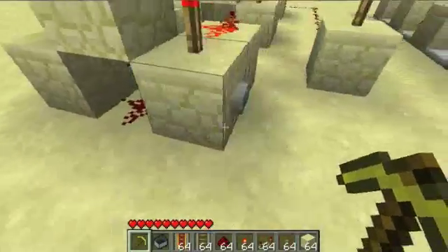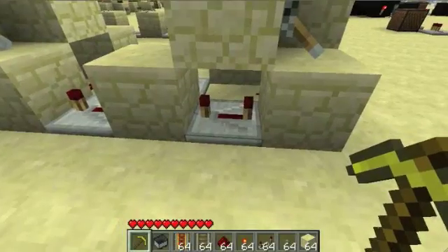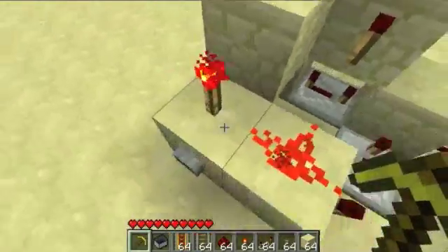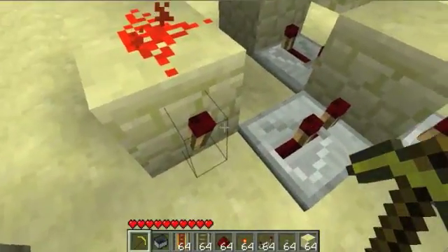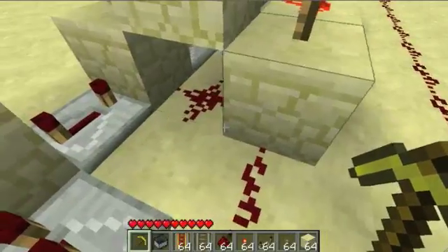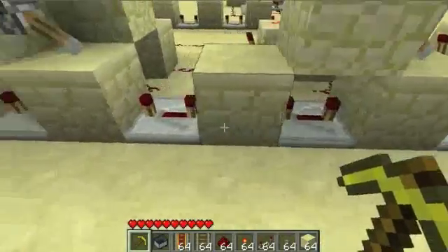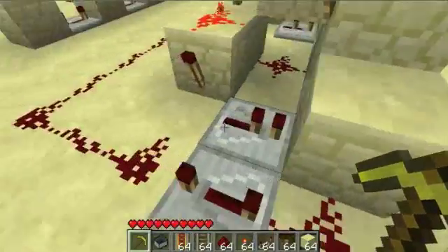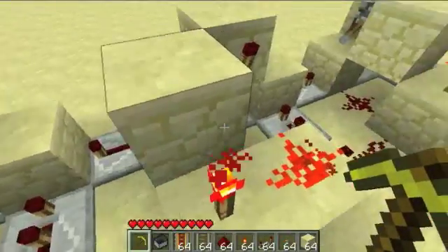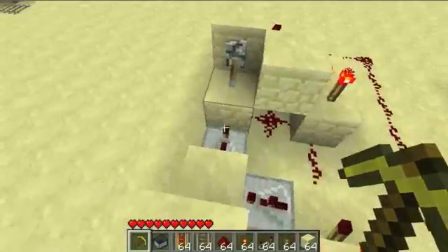Basically what happens is this button powers both the torch and the redstone, which powers 4, and then 4. This one would go 1, 2, 3, 4 - plus 4 - so they both have the same amount of delay. And this one powers this torch and the next 8, the next 8. It's a little confusing, but this is as compact as I could make it, so it's pretty small and you can easily add on to it.